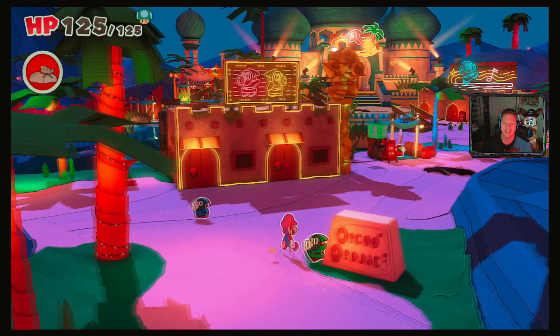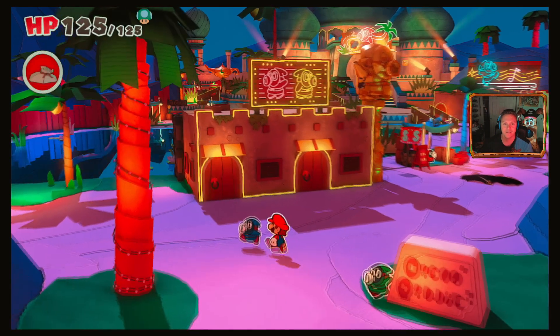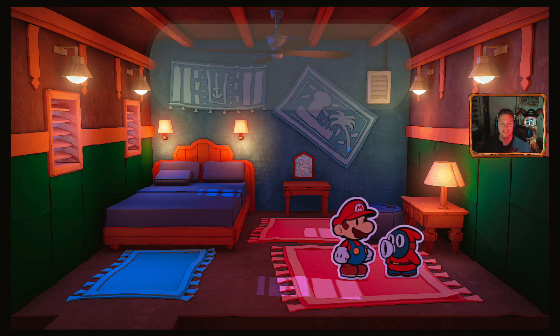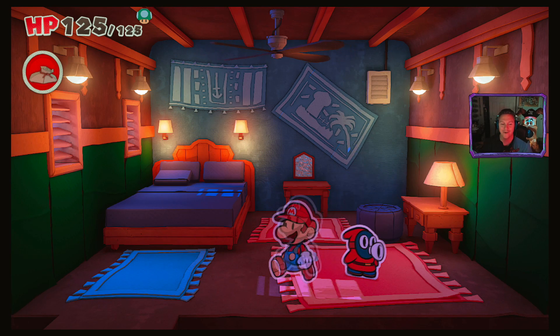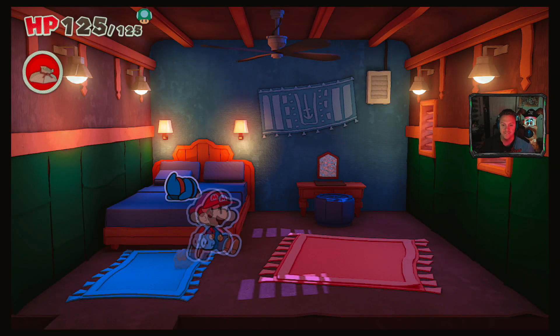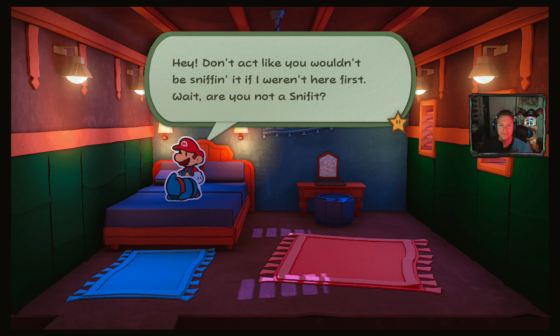With this many folks bustling around, we're sure to find someone who can help with the mysterious letters, Mario. You can't read this? There was a toad who translated it for me once, but I forgot. This place was vacant so I just moved in - free rent and all the rugs I can scuffle across, what a deal. I think they invaded and took over the city. We'll find out. There's a toad out there - and there's a Sniffy right here. Don't ring me, you're sniffing the bed. Hey, don't act like you wouldn't be sniffing it if I weren't here first. Wait, are you not a Sniffy?